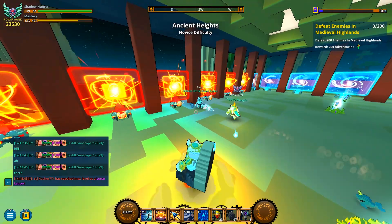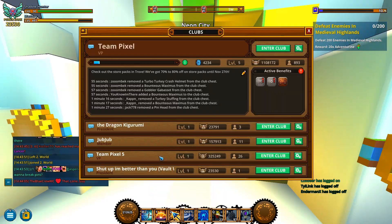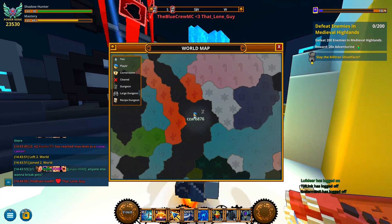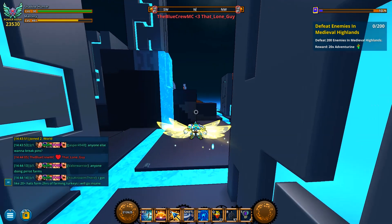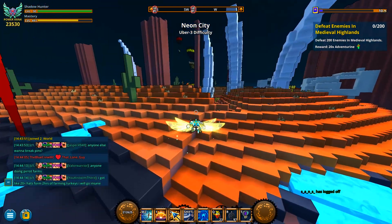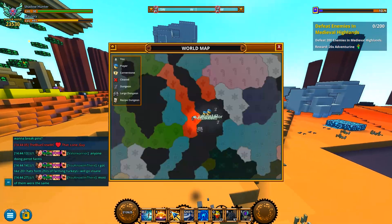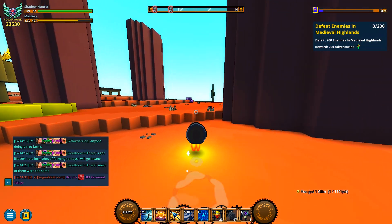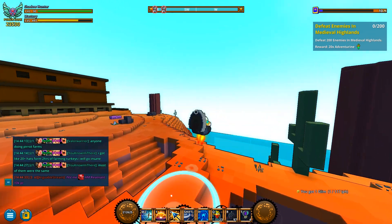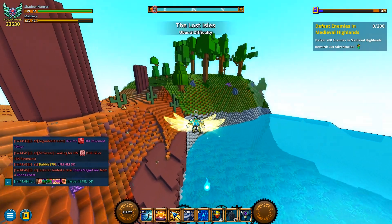Since I accepted the quest, let's go to a biome — Neon City, why not? I'm not gonna go to the Medieval Highland biome, the novice, because the novice world doesn't generate kill 30 enemies. I don't think any of them do until Uber 1. The main reason I took this quest is because there's a good way to do this. I believe the Medieval Highlands does have kill 30 enemy. The kill enemies quests are one of the best quests.